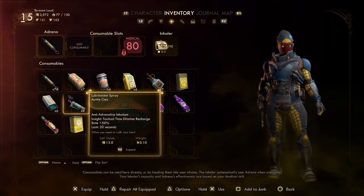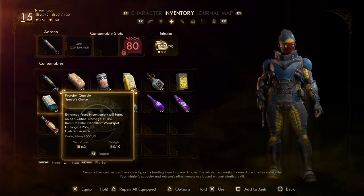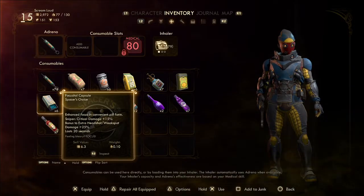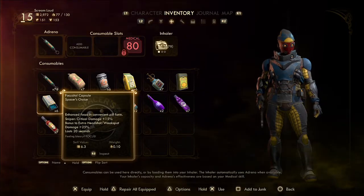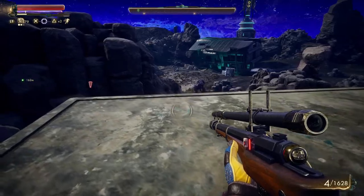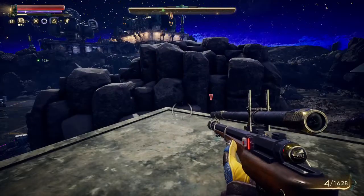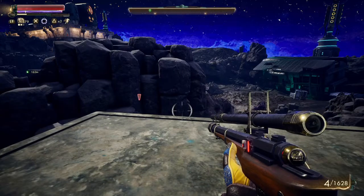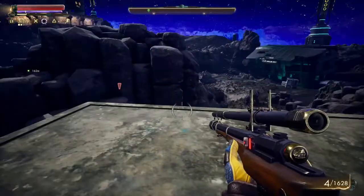Where is it? I got six of these — critical damage plus 15%, bonus headshot weak spot damage 25%, lasts for 20 seconds. Let's do this. Come on buddy, calm down. You'll get yours, you'll get your opportunity.